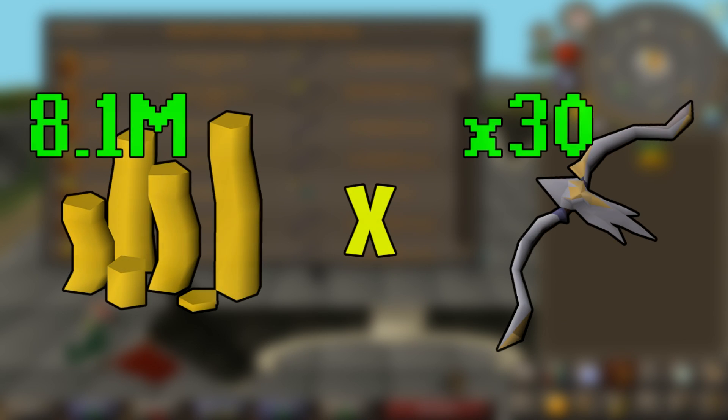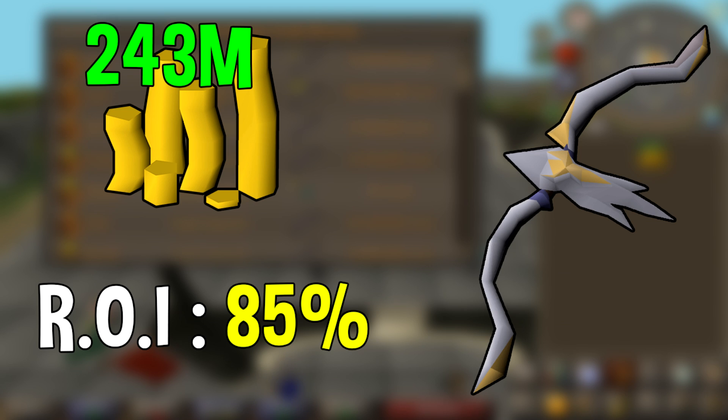So 11 days ago we ended up buying 30 Craw's Bows for 9.6 mil each, an investment of 287 million GP. Just a week and a half later, we managed to sell them for 17.7 mil each, or 531 mil in total. That means per bow we profited 8.1 mil, for a total profit of 243 million GP — which is kind of insane. We nearly doubled our money in a week and a half, which I think is pretty good considering how sizable the investment was. This is by far my best investment ever, beating the last one by a good 30 or 40 mil.